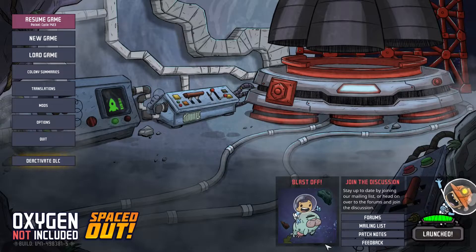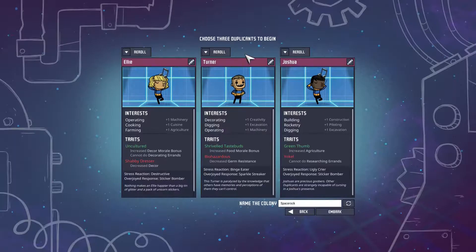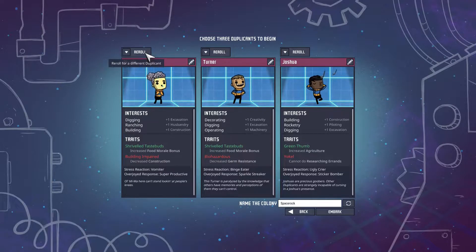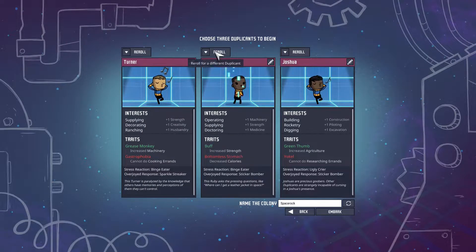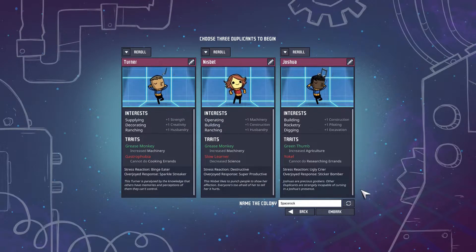The base game is pretty good on its own, but it's definitely worth getting the add-on — it adds a lot more content. First of all you pick an asteroid, and then you pick your colonists. Colonists in this game are called dupes, because you print them — they're not born, they get printed. It's weird but it works. You'll spend hours picking your first three dupes, and that can be a brain masher within itself, but it's worth spending your time here because picking the right dupes can really help your colony progress.